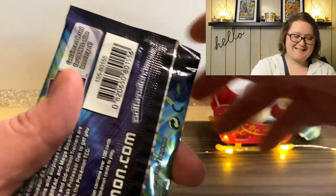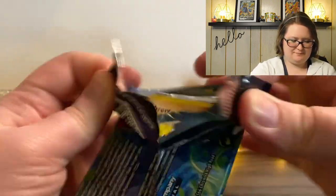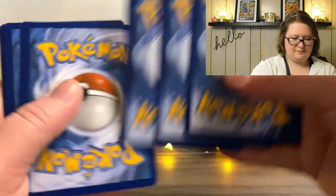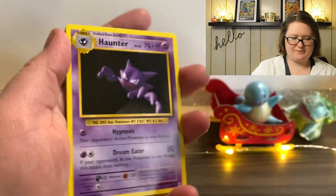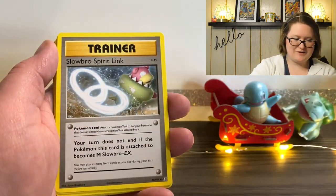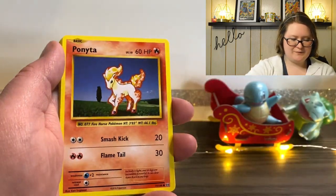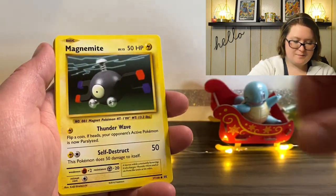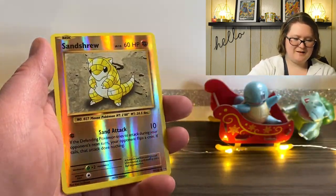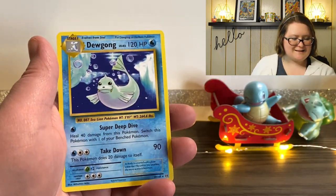Here we are getting right into the next pack. Haunter — we've gotten that in pretty much every pack. Brock's Grit, Slowbro Spirit Link, Sandshrew, Ponyta, Magnemite, Chubby Pikachu, Machop, a Reverse Holographic Sandshrew, and last but not least, a Dewgong.